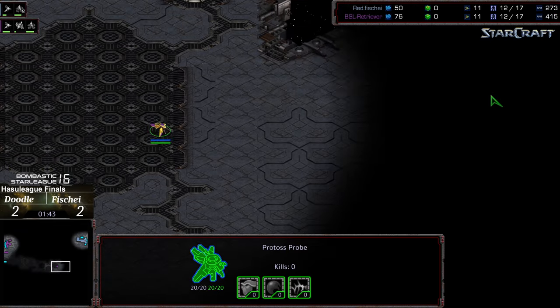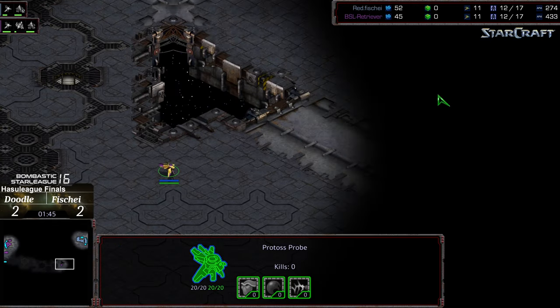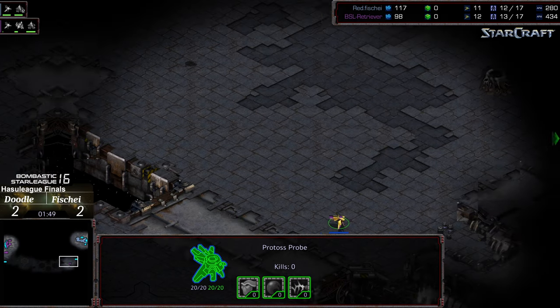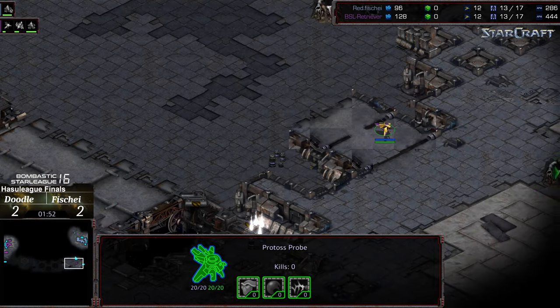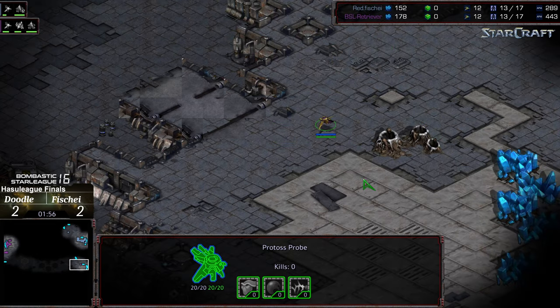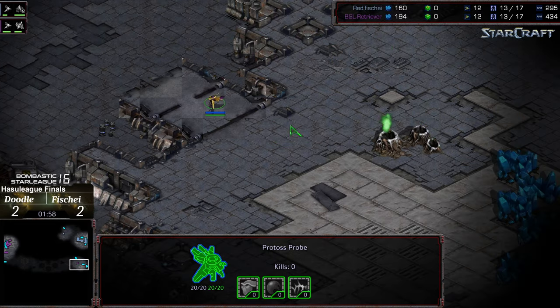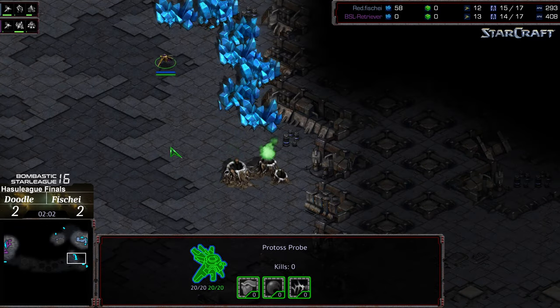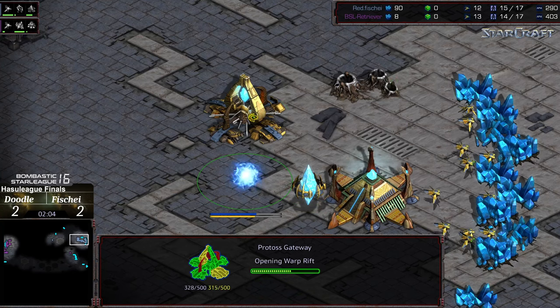Probe cutting across the midfield — kind of an odd scouting pattern. I'm wondering if this is to be sneaky and go into the three o'clock location, or maybe this is just unfamiliarity with the map. I think this might show that Doodle is a little bit unfamiliar with the map architecture.